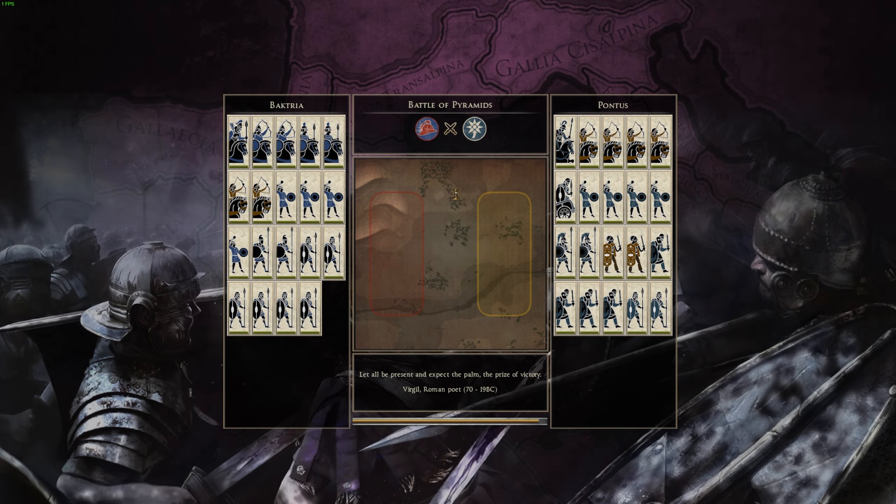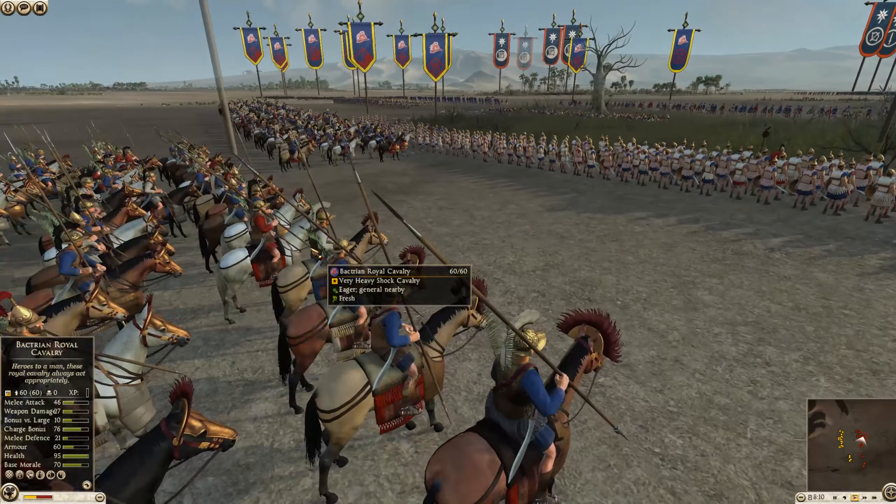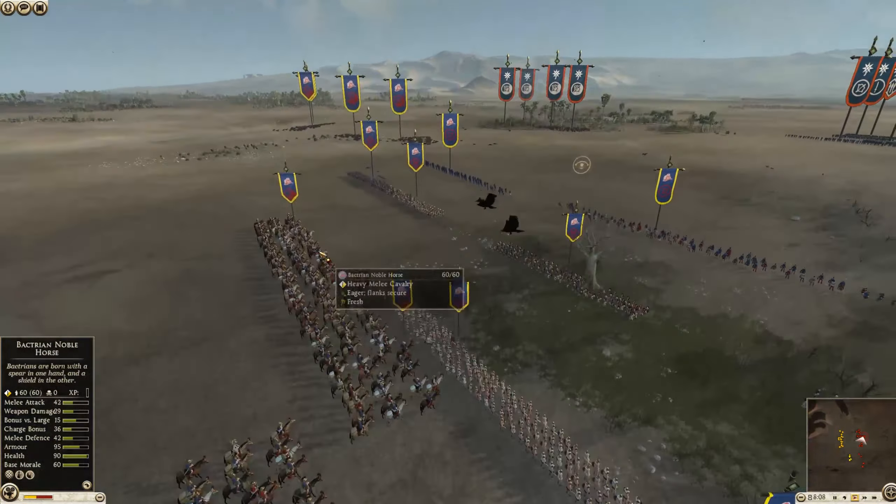The rest of the Bactrian army has a couple of Levy Pikes in the back and two Noble Horse, as well as a Bactrian Royal Cavalry, which is a very strong Lancer Cavalry. That Bactrian Noble Horse is going to be better pound for pound than, say, a Cappadocian Cavalry like you might see from Pontus, though we do not see those at the moment.